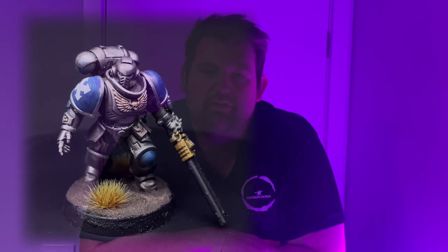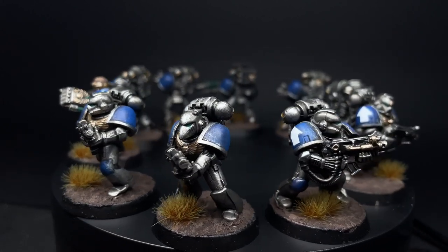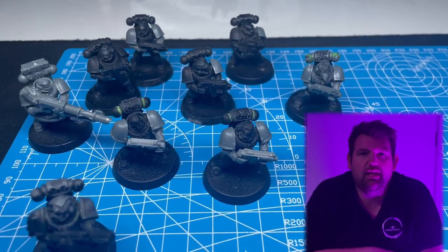In this episode, he's rallying a 10-man tactical squad of Rebus, the sergeant armed with a power fist, a lascannon for long-range firepower and a meltagun to tear holes through tanks. Previously we built the models, and now we're going to paint them following the same scheme as we did for Assault Intercessor Squad Rehab.